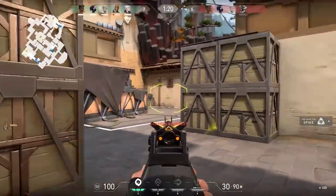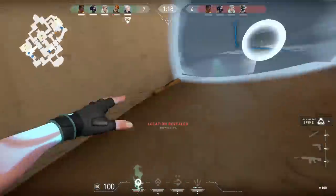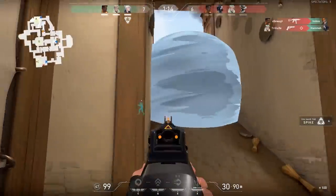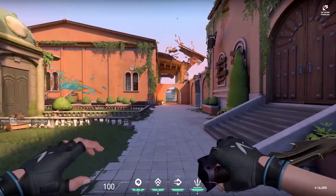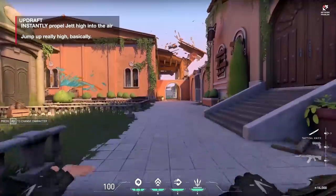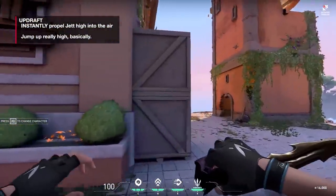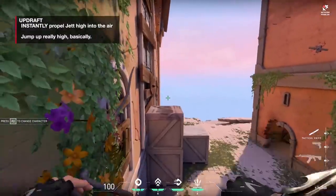Here's a defensive example: I'm caught in a Cypher trap and I throw all three smokes down. One would have been enough, but you can see how you use it to break line of sight, confuse the enemy, and give yourself a chance to disengage. Typically you don't want to use them to set up fights — you want to use them in the middle of a fight.